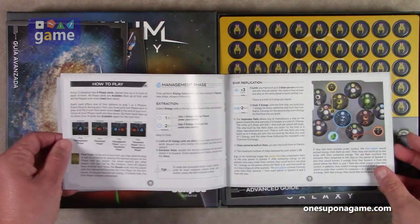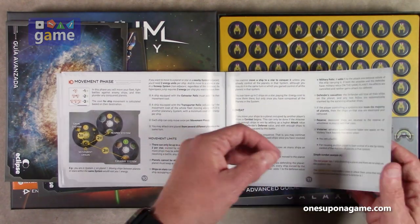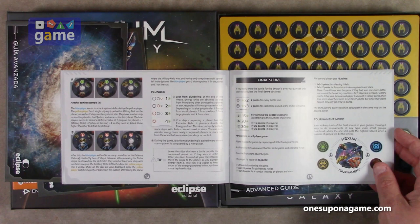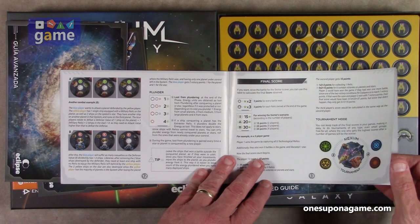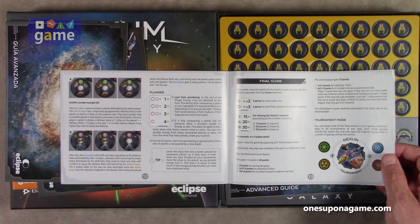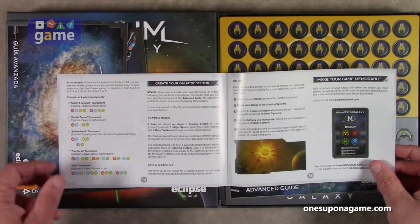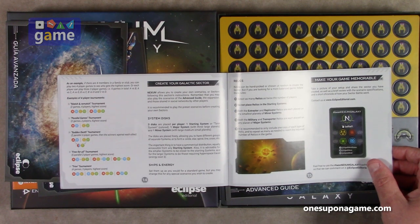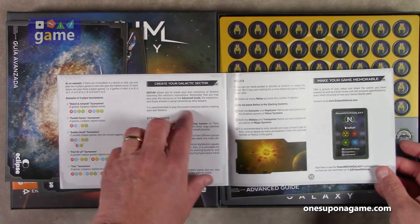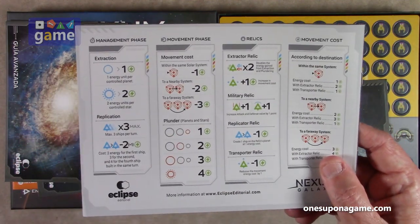It goes through a lot of graphics — I like that it's glossy but not too glossy. Then we go into how to play: management phase, ship replication, your movement. Your final score: once the battle for the sector is over you can use a table to calculate the final score. Tournament mode lets you keep track of final scores to make easy tournaments of any type, even small groups free-for-all. And you can take a picture of your setup and share the sector you've created along with a brief review — so you can create your own scenario.